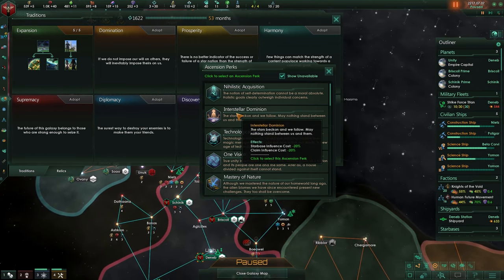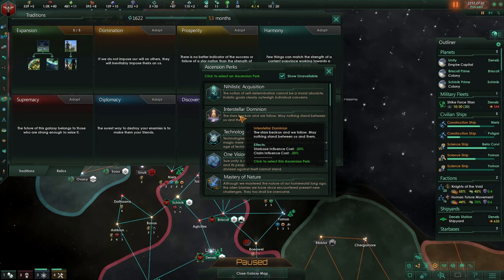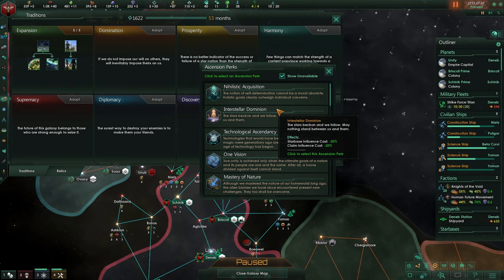Interstellar Dominion gives Starbase influence costs negative 20% and claiming costs negative 20%. This would be very useful for our empire because we already have some reduction in claiming influence as well as Starbases, but this is more of a warring-focused perk.